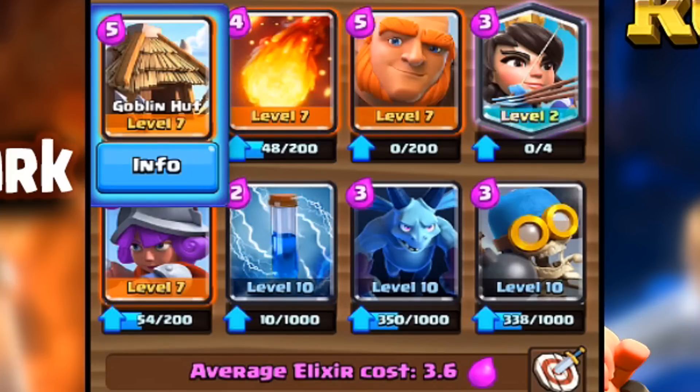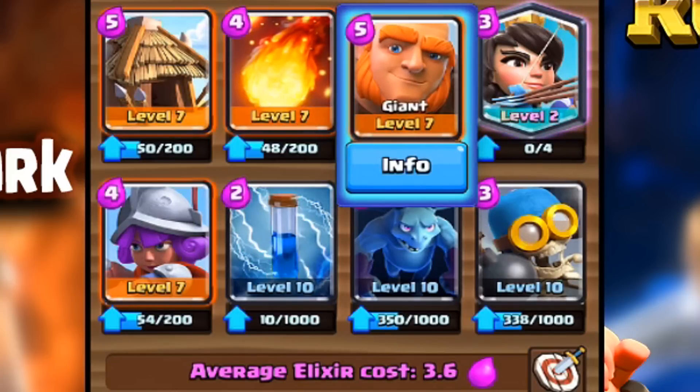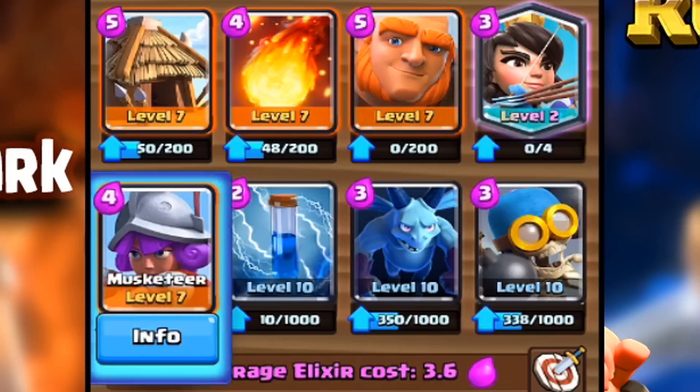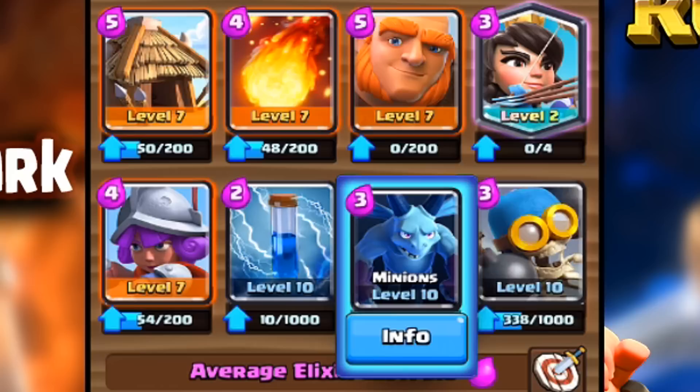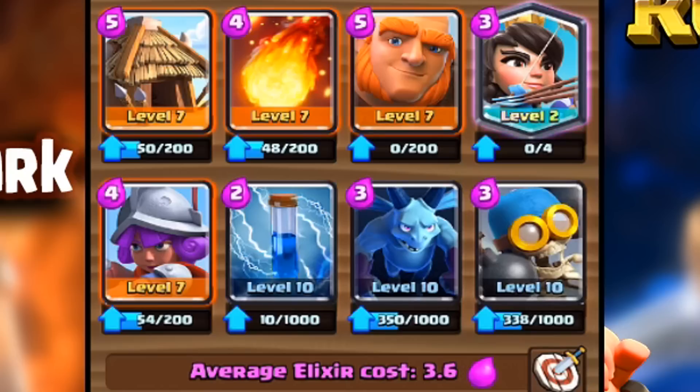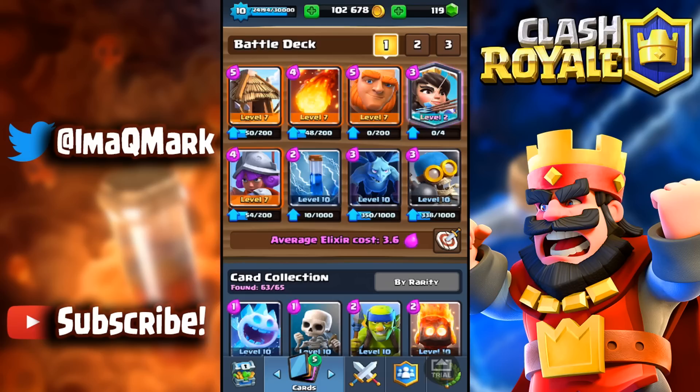Here's the deck: the goblin hut, the fireball, the giant, the princess — if you guys don't have the princess, archers are a good replacement, or fire spirits, or the ice spirit. Also the musketeer, the zap, the minions, and the bomber. It looks like such a basic deck but it works out so good.